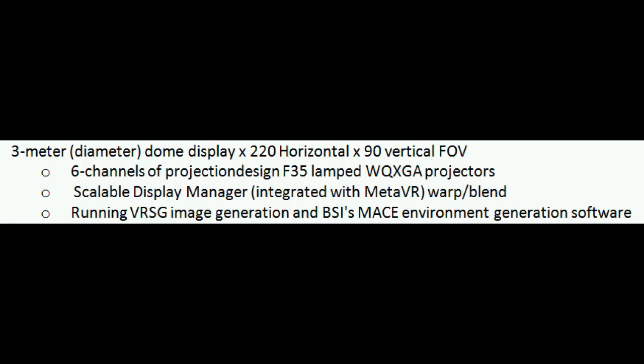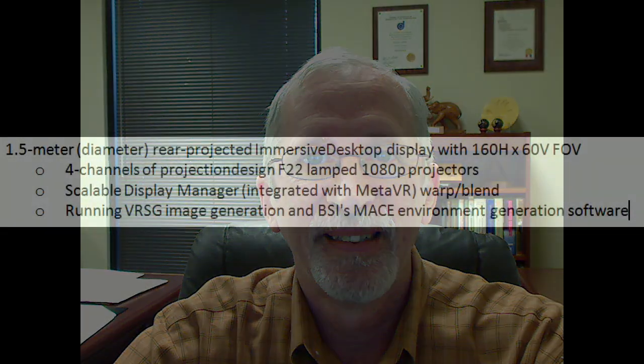Networked to that was a role player pilot station, which used our new one-and-a-half-meter rear-projected desktop display. That desktop display had four F22 1080p projectors in portrait mode, running Versig's image generation software and MACE environmental generation software.